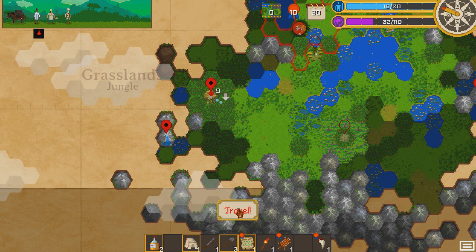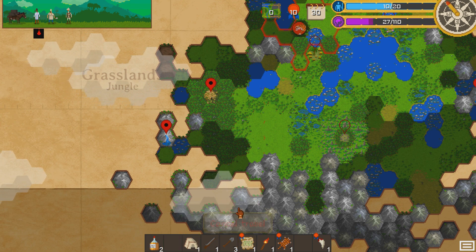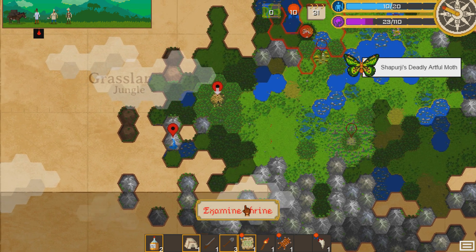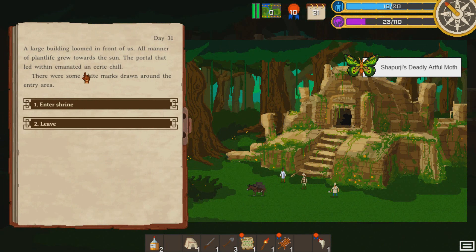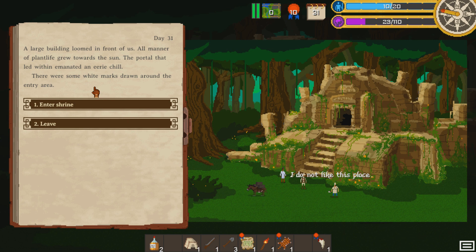Now we can head into here. We've got a butterfly, a moth, a large butterfly. Some white marks drawn around the entry area. This second paragraph always tells of some omen that's going to happen — I know the animal tracks, there's usually some bad animal if it's like bloody. And that is the void event. I'm not sure what this one is, so we'll just test it.